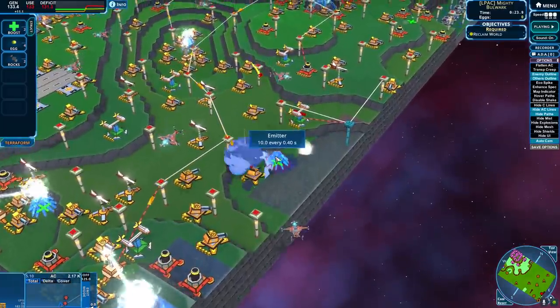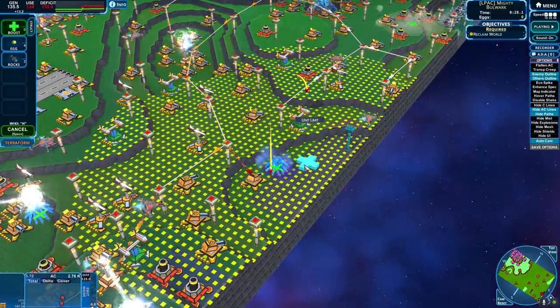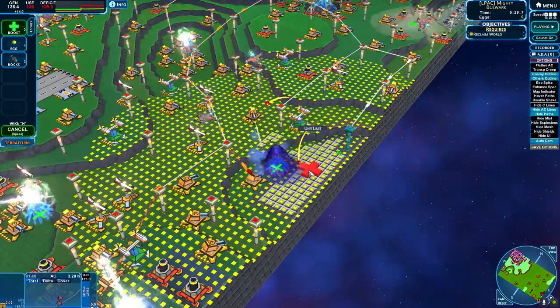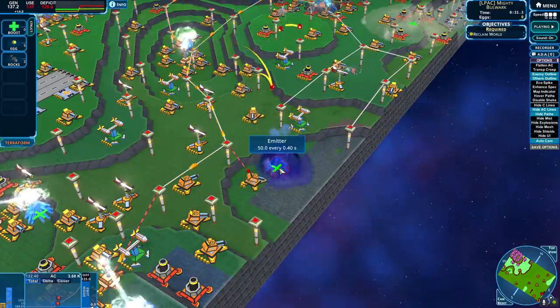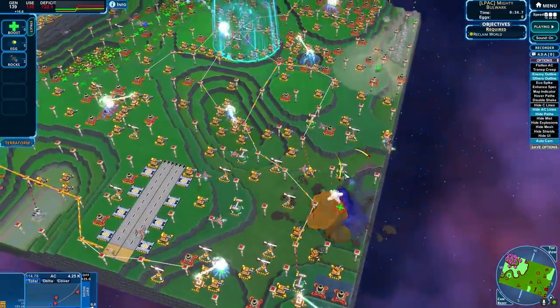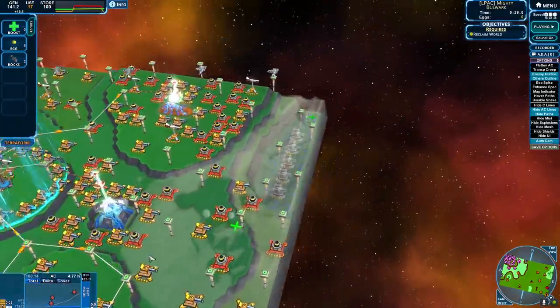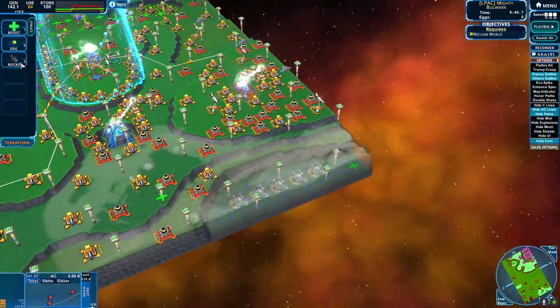So this emitter — only 10 creep right now, but boom. We use both of our boosts and now about five times as much. Okay, so that's actually a really good emitter to try and take over. I do want to try and get in there. Oh god, they're actually making a lot of anti-creep. I need to deal with that super fast.